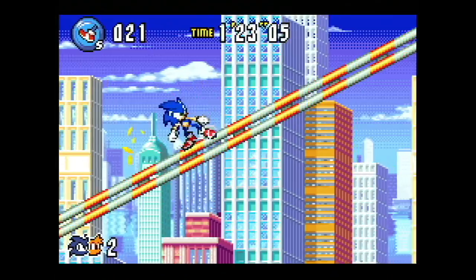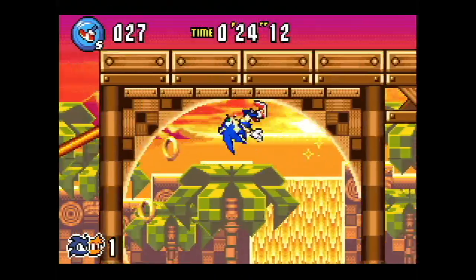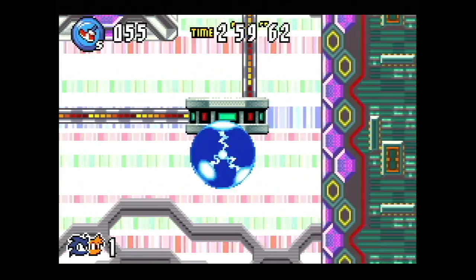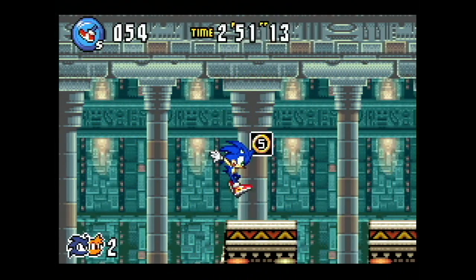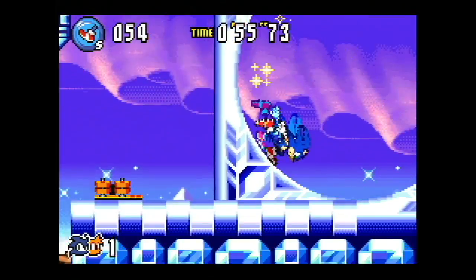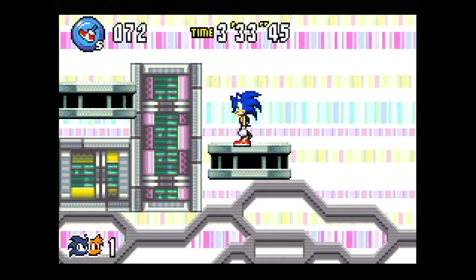The seven zones are fairly creative. Route 99 is a city style level, a theme which became popular during the Dreamcast era. Sunset Hill is a remix of Green Hill Zone from Sonic the Hedgehog, which was pretty rad at the time, though has been done to death since. Ocean Base is a mix of underwater and industrial themes. Toy Kingdom is a mix of circus and carnival. Twinkle Snow is a snow or ice theme at twilight. Cyber Track appears to be a second attempt at the cyberspace theme from Sonic Advance 2. Finally, Chaos Angel is an ancient rune theme. The daylight changes in Sunset Hill and Twinkle Snow do an admirable job making the themes feel fresh.